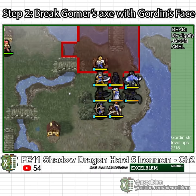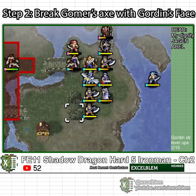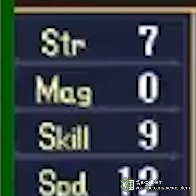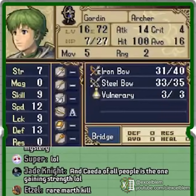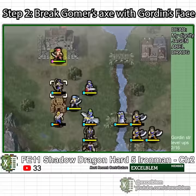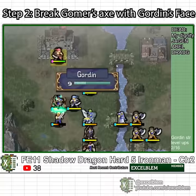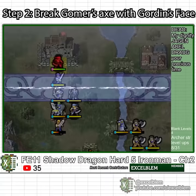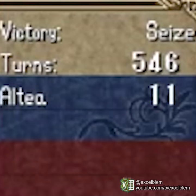I begin Chapter 2 by recruiting Daryl's on Turn 1 and getting Drow killed on Turn 2. The level 16 Gordon only has 7 strength, but he has 13 defense and 27 HP. This dummy thick archer tanks every enemy including the boss. I break Gomez's weapon by hitting it with Gordon's face 30 times, then train Marth to level 15 and Castor to 17 before the boss dies from a crit. The entire process takes 546 turns.